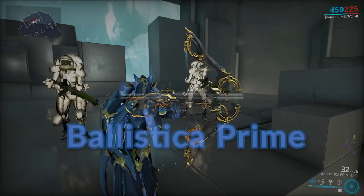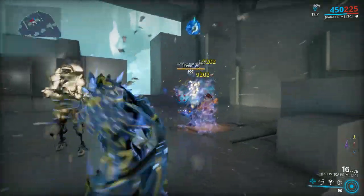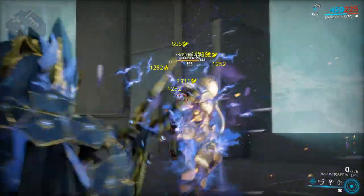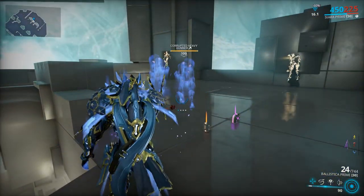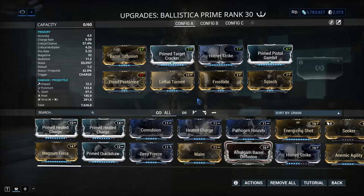Mastery rank 14: Ballistica Prime. Another weapon I don't know why no one talks about — it's a silent weapon that deals ridiculous amounts of damage. You can apply lots of status effects on your target with the burst mode and finish them off with a fully charged shot. As a bonus, if you kill an enemy with a fully charged shot it will turn into a ghost that will fight for you for seven seconds.